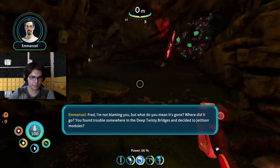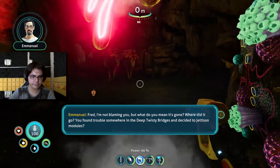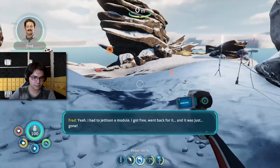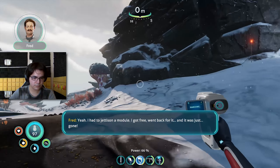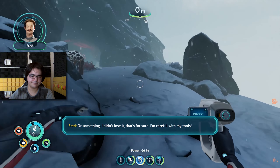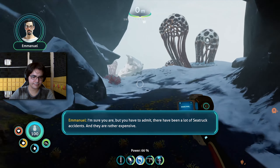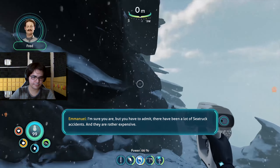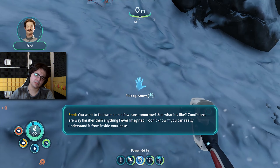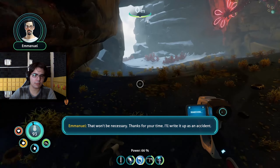You found trouble in the deep twisty bridges and decided to jettison modules? I had to jettison a module, I got free, went back for it — it was just gone. And you think someone stole it? I didn't lose it, that's for sure — I'm careful with my tools. But you have to admit there have been a lot of sea truck accidents, and they're rather expensive. You wanna follow me on a few runs tomorrow? Conditions are way harsher than anything I ever imagined inside your base. That won't be necessary. Thanks for your time — I'll write it up as an accident.